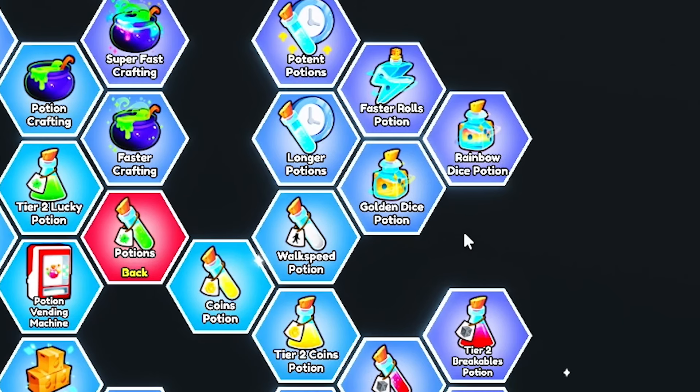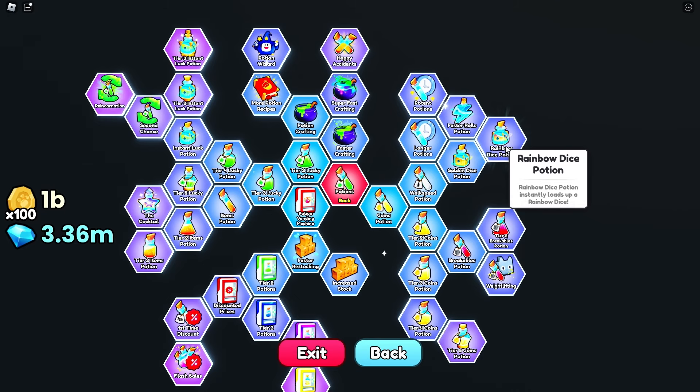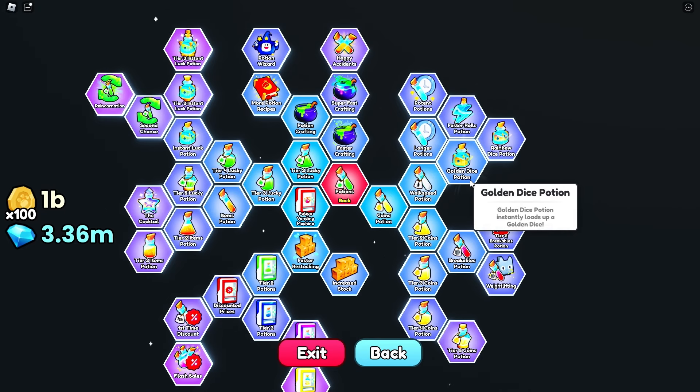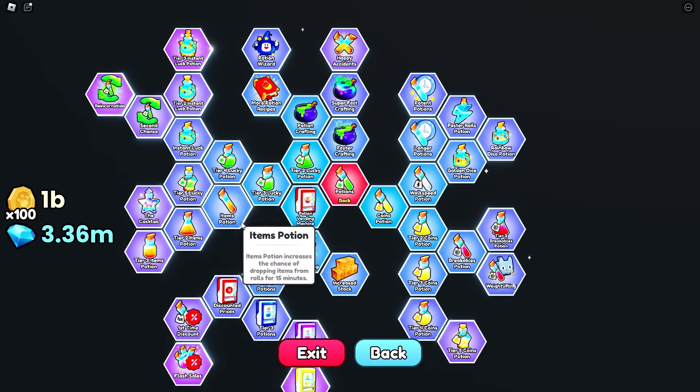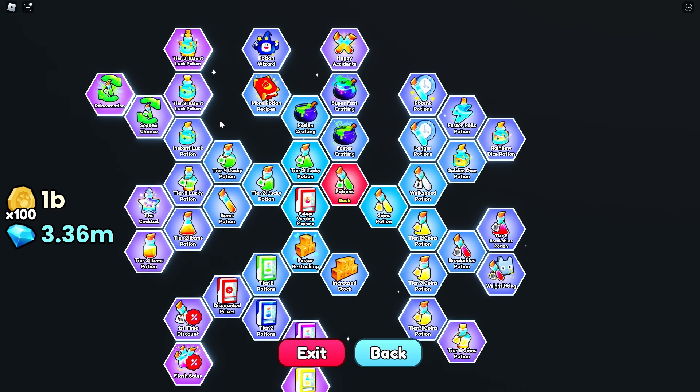If you don't feel like rolling and waiting for that golden dice or rainbow dice, you can get a golden dice and rainbow dice potion — pop it and it will instantly load up your rainbow dice and golden dice. You can get instant luck potions from the index shop easily even before you have the upgrade unlocked. You're probably thinking: why unlock them if I can just buy them from the index shop? Well, unlocking these gives you the recipe inside the potion crafting to make them there instead of only buying from the index shop.